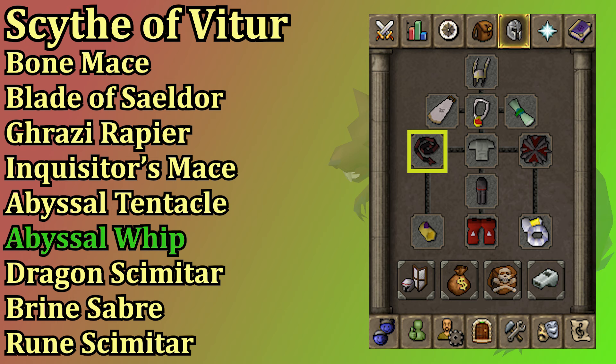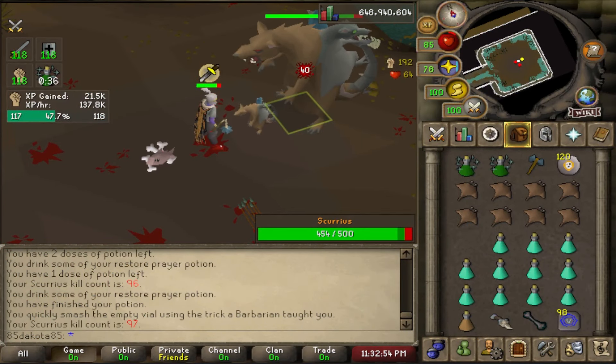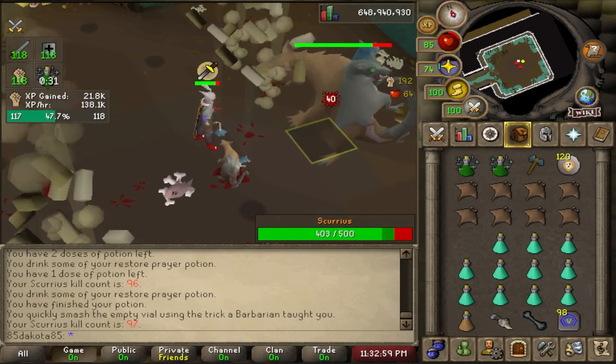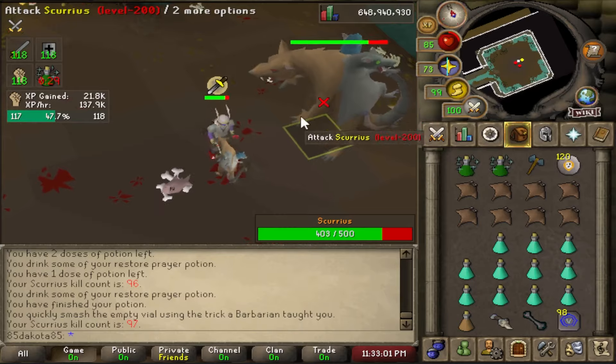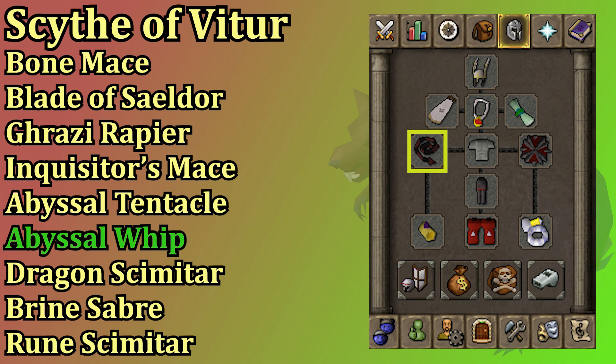Since Scurrius has very low defense most weapons are going to be solid here, so the list of weapons at Scurrius is very long. The scythe is best in slot but it's very expensive, so it's really only needed for pet hunters trying to speed through KC — apparently you could squeeze the soul reaper's axe in there too. The bone mace is very filthy though; once you have a bone mace you might as well camp that as your Scurrius weapon, but you do need the Scurrius Spine to make it which is an untradeable drop. The blade of Saeldor, Ghrazi rapier, and inquisitor's mace are all tied for the next best weapon but are very expensive.